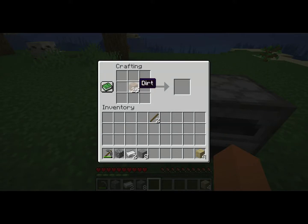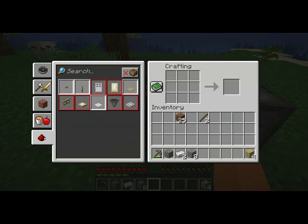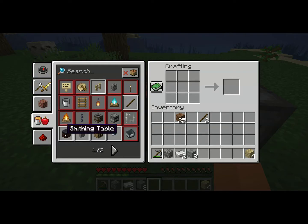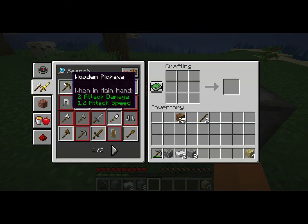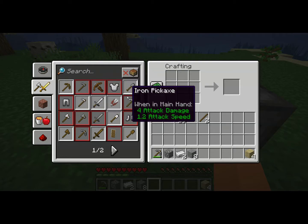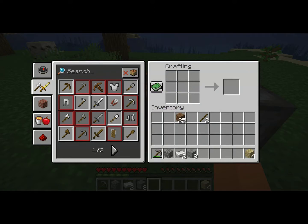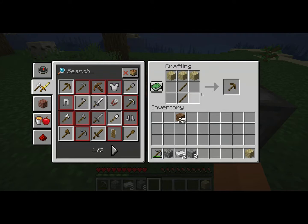Hey guys, what's up — today I'm going to be showing you the basics of crafting. This works also when you're in your inventory, but right now I'm using a crafting table. You open up this little book right here and it shows you everything that you can craft with the items that you have. If you have enough, they'll be outlined in gray; if you don't have what you need, they'll be outlined in red. Anything on here you can click on and it will automatically put it onto the crafting table for you.